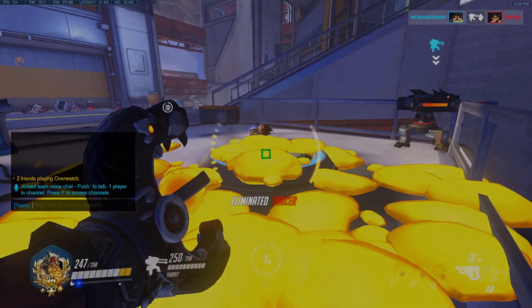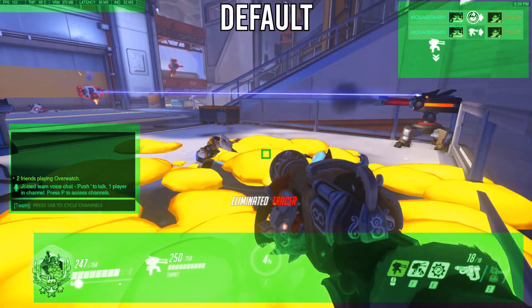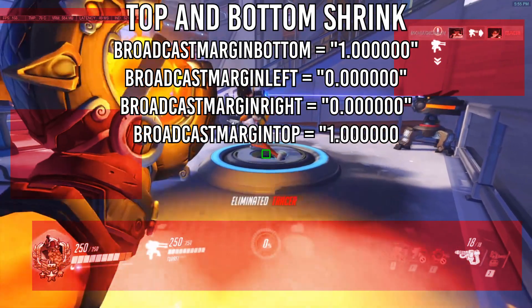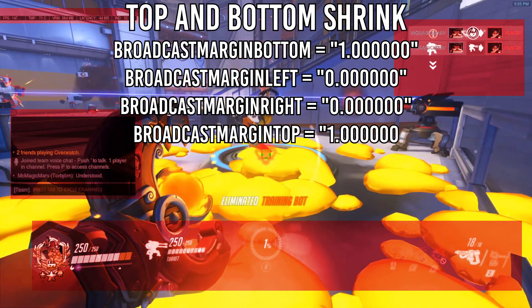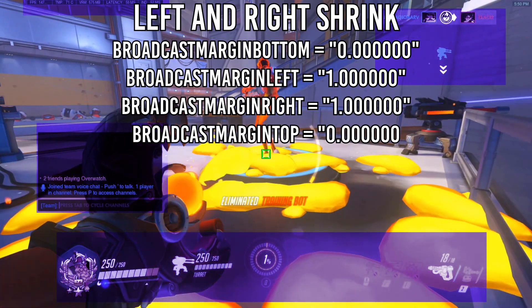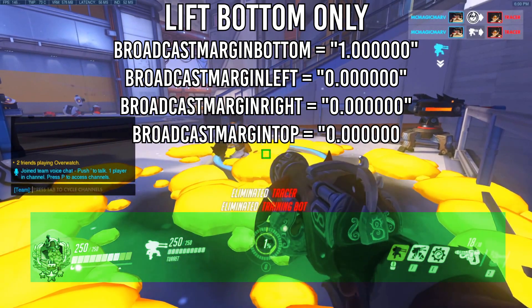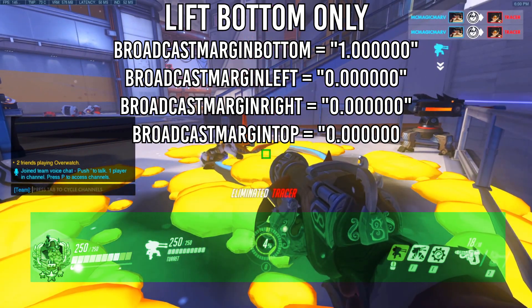I have messed around with the values myself to see what else we can make the UI do. For example, you can put the value 1 in the broadcast margins top and bottom, so the UI only moves in from the top and bottom. With these values, you can move the UI in from the left and right. I personally prefer leaving it all as 0, apart from the bottom value, so it just moves everything at the bottom slightly up, without overlapping some of the other game UI. It's personal preference.